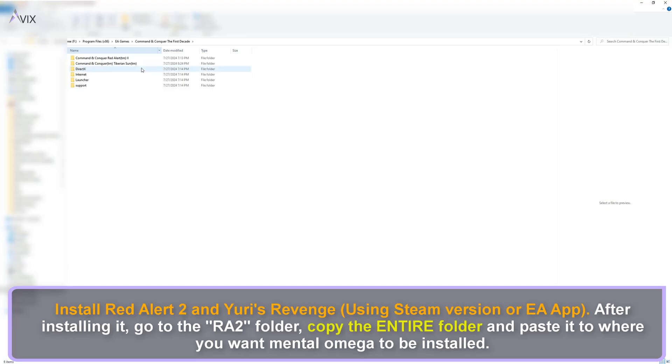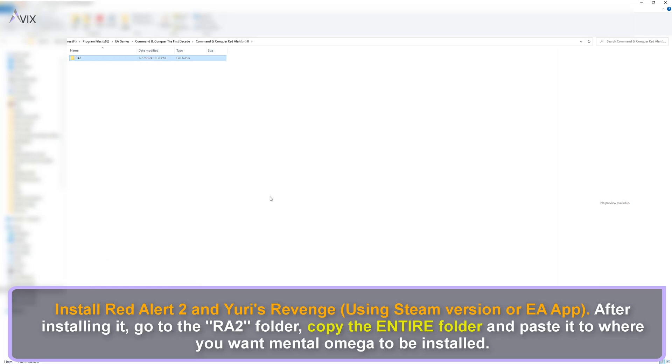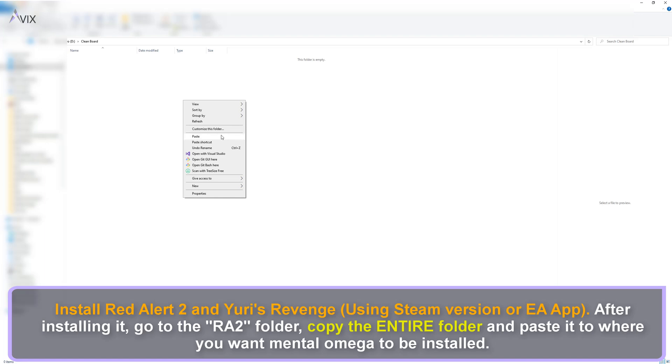Install Red Alert 2. After installing it, go to the RA2 folder and copy it, then paste it in another folder where you want Mental Omega to be located. This duplicated folder of the entire Red Alert 2 game is where we will install Mental Omega.